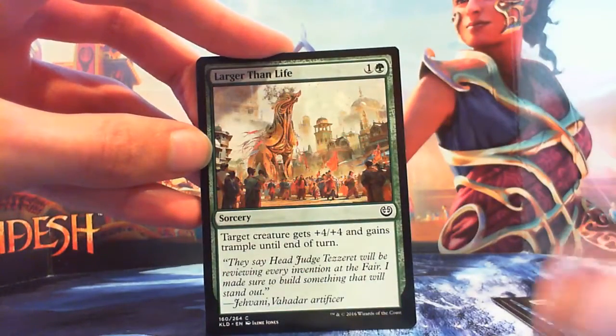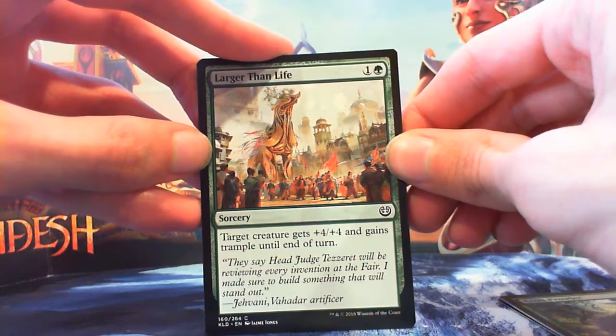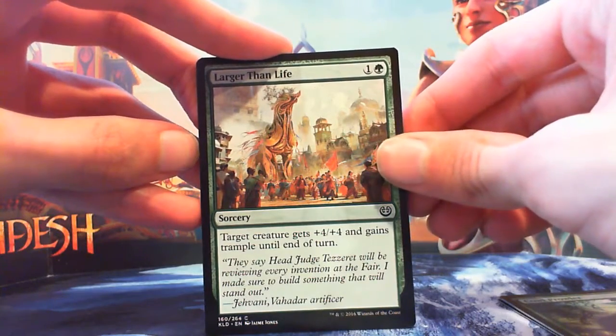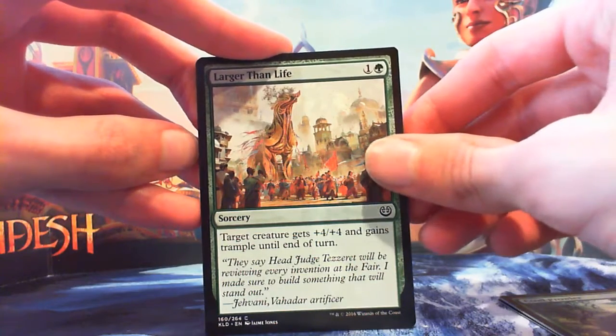Larger Than Life — 1 and a green Sorcery. Target creature gets +4/+4 and gains Trample until end of turn. Speaking of eating up creatures, this works well. It doesn't matter what you have — you're making it big enough to deal some serious damage. Not bad.